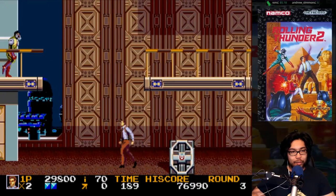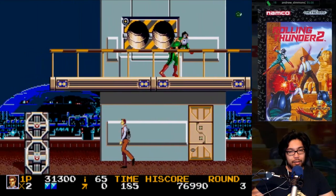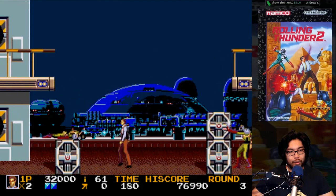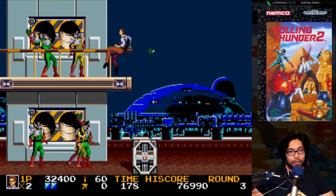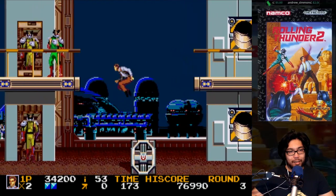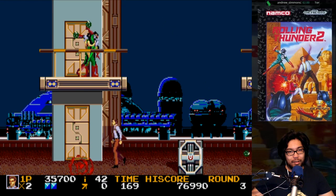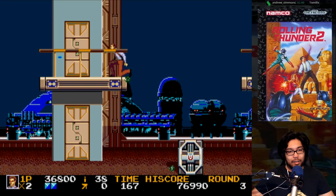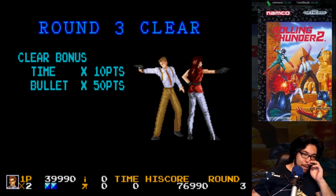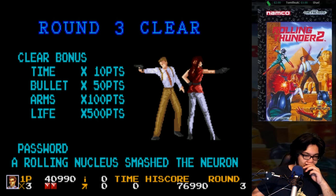Shoot that guy — he goes for my shins. Get through this really quick because of the grenades. Let's go up here. Okay, we're good — run past it! Oh finally — I did it! That sucked. Password is 'a rolling nucleus smashed the neuron' — yeah that makes sense.